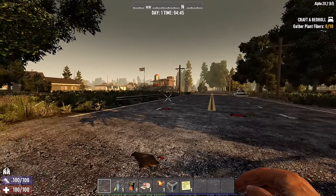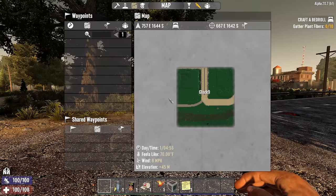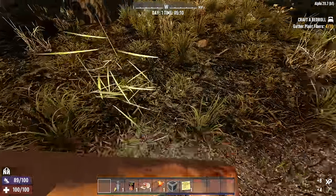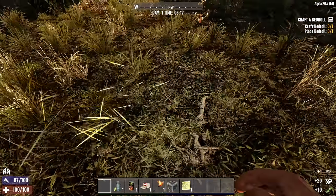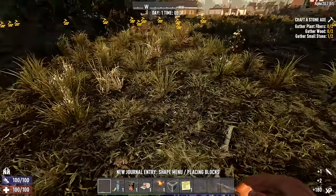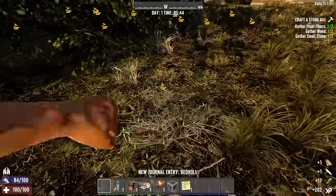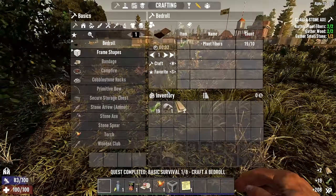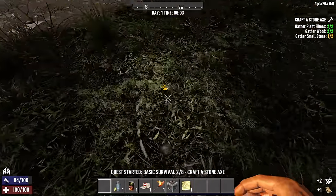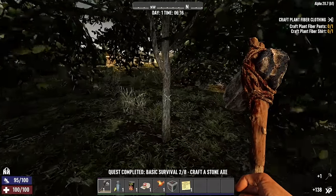Hey, what's up everyone? Glock9 here and welcome to a new, hopefully not too short, 7 Days series I'm doing. We just spawned in right next to a trader, which is nice. We are playing on the pre-gen 6k map — I've never played on this map before, so I thought we'd check it out. Also, we won't get any compo pack POIs on a pre-gen map, and I really did not feel like dealing with those. The name of this series, as you can tell by the title, is 10 Minutes to Die, because I've got the day length set to 10 minutes and horde frequency set to every day — so we're going to get a horde every 10 minutes.